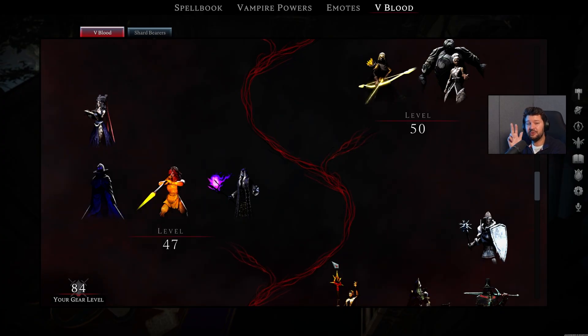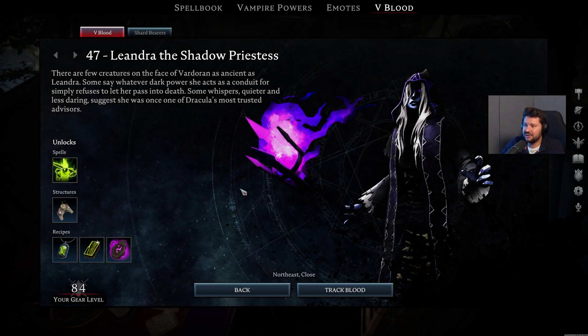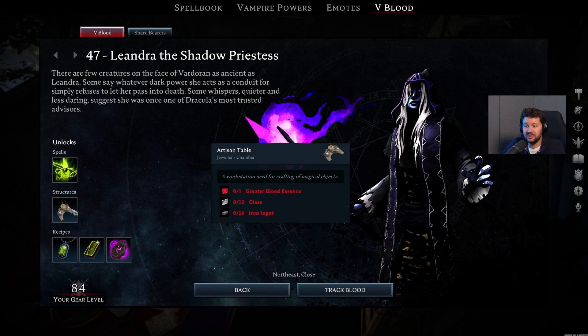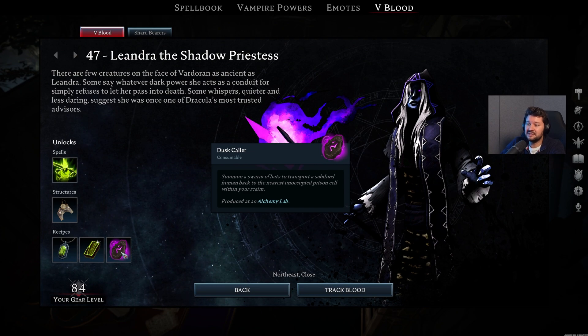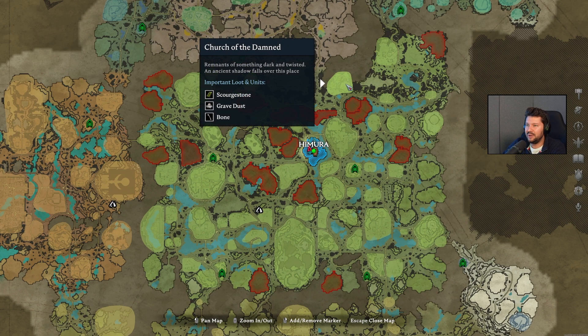On level 47, we have three new V-Blood bosses. The first one is Leandra the Shadow Priestess. She unlocks the Death Knight ability, also the Artisan Table to craft yourself some necklaces. Also the Scorchstone Pendant Blueprint, so you can start making those, as well as the Dusk Color — and boy oh boy, this is a fantastic item. For this boss, you basically want to make your way to the Church of the Damned, very close to the Gloomrot border in the northeast.